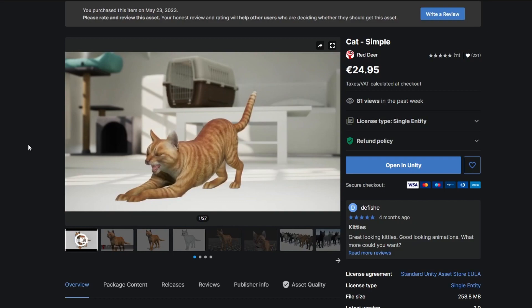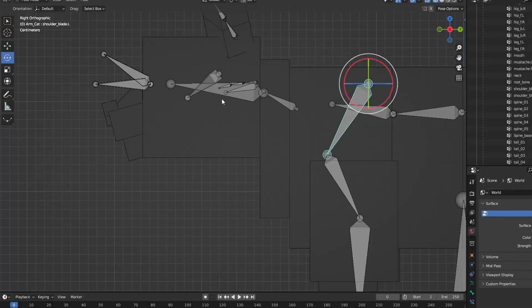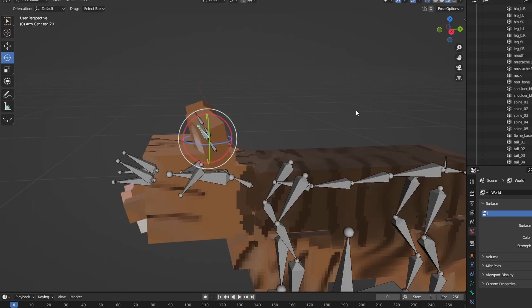While I was modeling the cat I also bought some animations for it from the asset store. A while ago I'd have tried to make them myself, but I've accepted my limitations at this point. The pack comes with a load of animations, and what I can do is take this rigged pre-made cat into Blender, yoink the rig, set it up onto my cat, and now my cat can play those exact same animations.